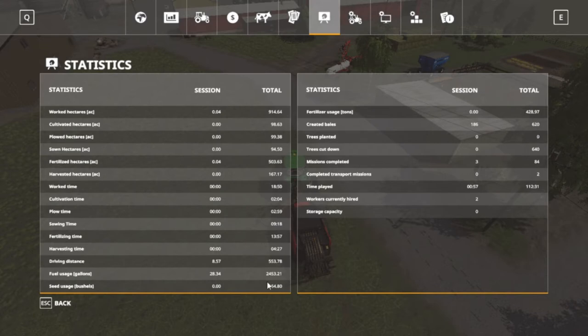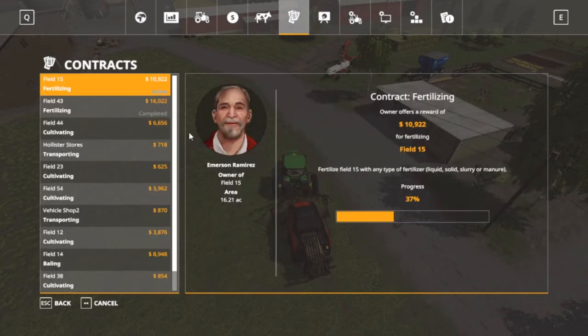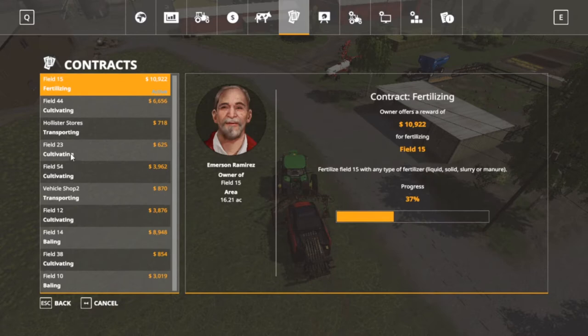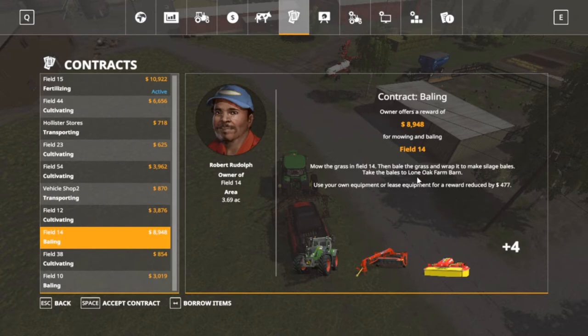Woof! You can pause and look - here's the seed, fertilize, fuel, driving distance, harvest time, just all this other stuff. She's 37% done with that. Let's go ahead and collect it - 16,000. I might do some of these - there's baling right there. Make silage bales, we got the stuff to do that. But there is money - you get almost 9,000 plus whatever bales are left. 10,000 and 14,000.